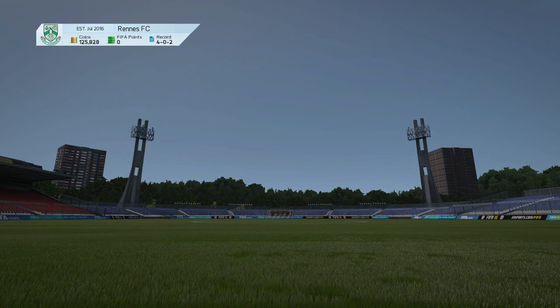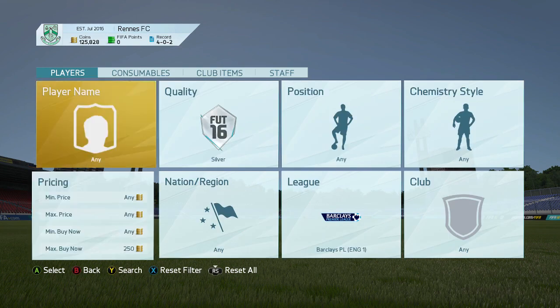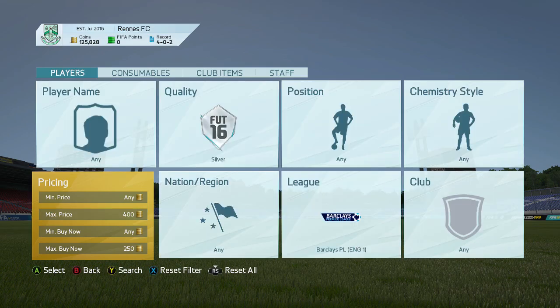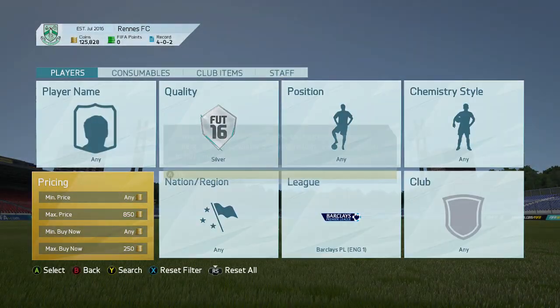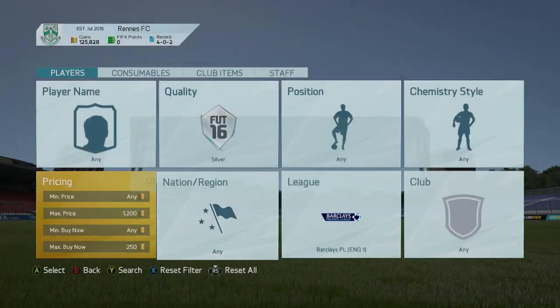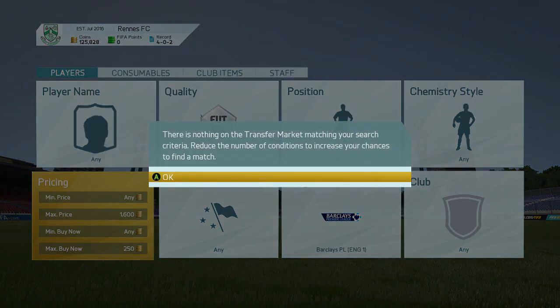So what you want to do is set it to 200, or even when prices are like this, you could go 250 and just keep switching the max price until one pops up. Because I did this a while ago — I definitely did a video where I was sniping these sort of players for 200 coins or less. Well, obviously you can't get any lower. But it's actually a really good and effective method.